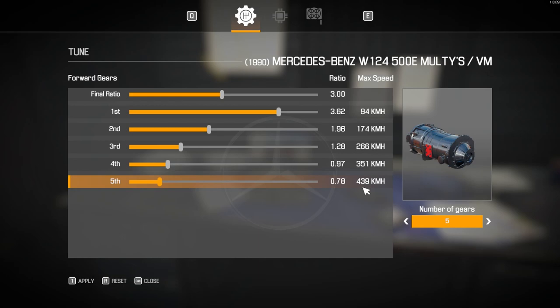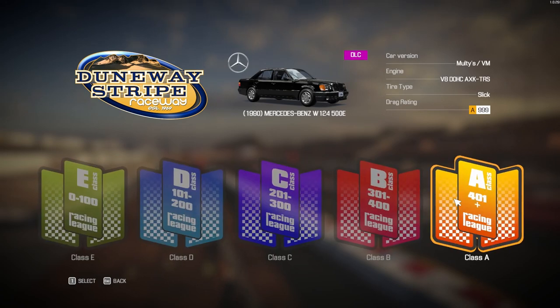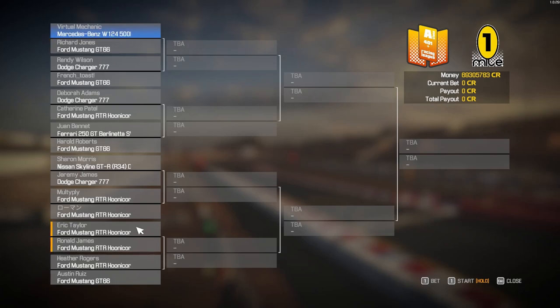Back at the drag strip with our 500e Hammer - King of the Sands, one mile, A class, paying the one thousand entry fee. We've got a large clump of Hoonicorns at the end - Multiply in the Hoonicorn as the creator of today's build, another Hoonicorn version 2, more Hoonicorns, and two GT66s. French Toast is in a lovely GT66 as well. Our first race is against the Ford Mustang GT66.